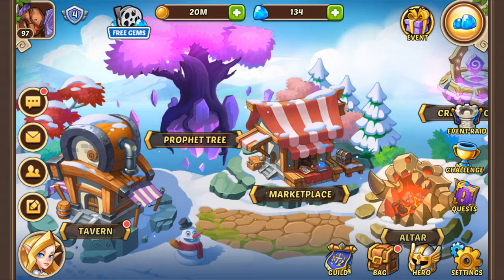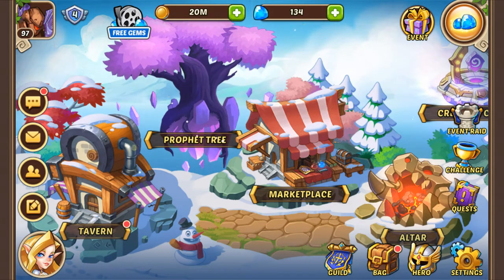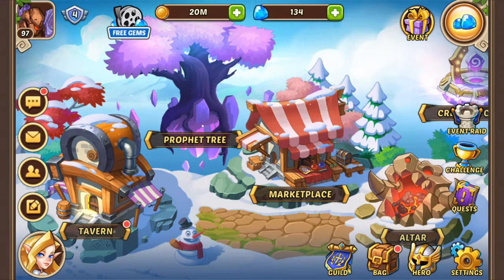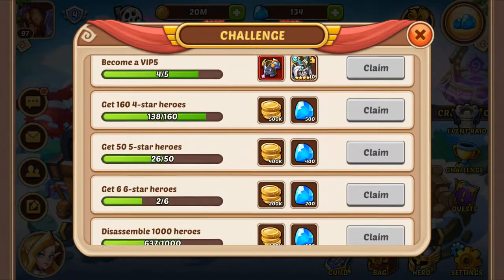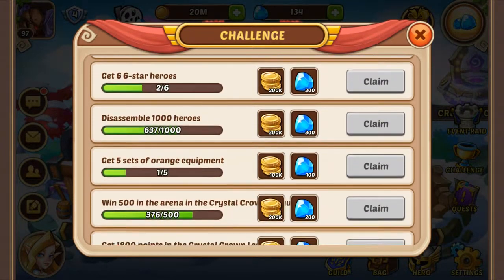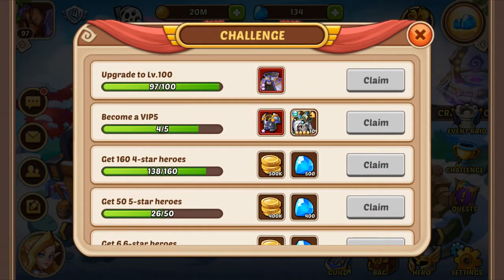Last check: go to challenges for rewards and also keep track of your progress. You have the challenge button on the right — go and make sure you get all the goodies. If you need to do a few things, like say I have 164 star heroes — if I had 158, I could quickly get two more and claim 500 gems.